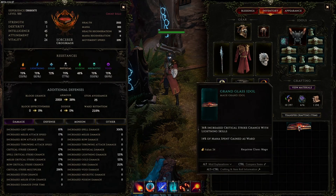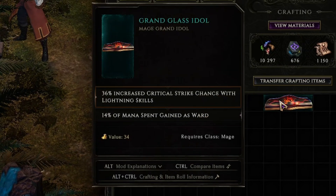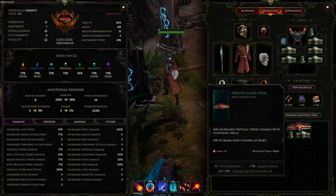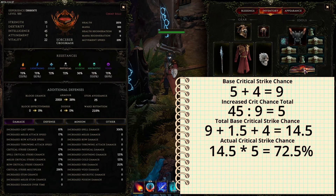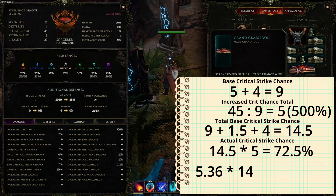The second thing: there are some idols that work differently for this calculation. This idol should work for my Fireball because it has a lightning tag, which makes this a lightning skill. As you can see, it gives 36 percent increased critical strike chance with lightning skills. To incorporate something like this, remember that multiplier we calculated by dividing — it was five, meaning 500 percent increased critical strike chance. We simply add 36 percent to get 5.36, and multiply that by the total base of 14.5 to get the actual final critical strike chance for this build.